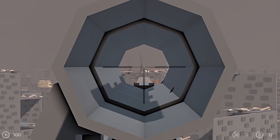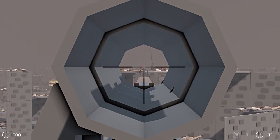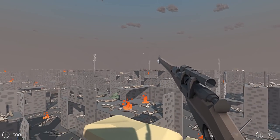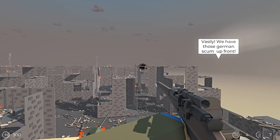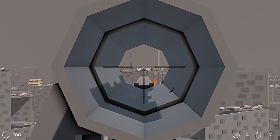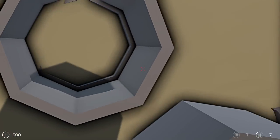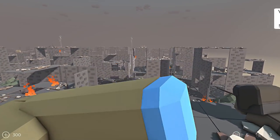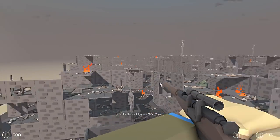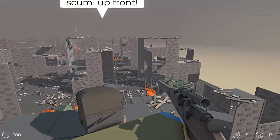We got enemy snipers in view so we can actually stay here for the time being. We've got a lot more targets including some anti-aircraft guns over there. One of our planes is down — not great at all. And there's one way to take out a sniper: the old explosive barrel. Why are there always so many explosive barrels on battlefields? You'd think people would keep the explosives in the back so they don't blow up their own positions.